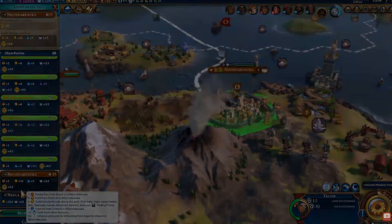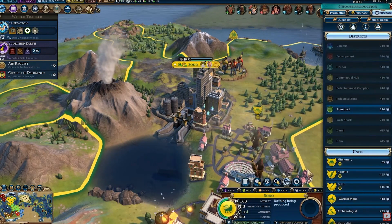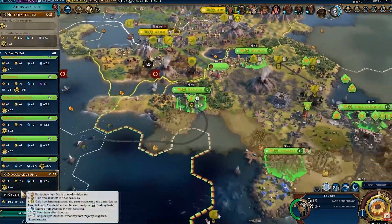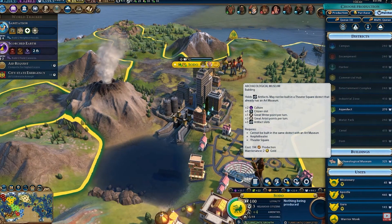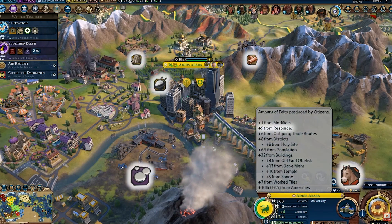I tried to break down some of the facts here. Firstly, the city we saw on the trailer had plus five from resources. So there are five resources, meaning that for each strategic or luxury resource in a city, you're going to be getting an additional faith, which is pretty cool. The second part is the trade route, which means you get extra faith from international trade routes that leave from your city — you get 0.5 extra faith per trade route per resource.